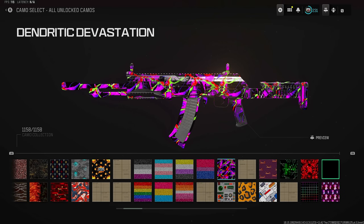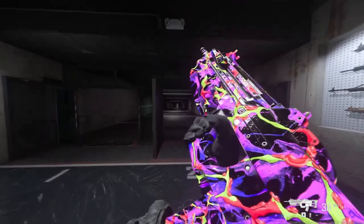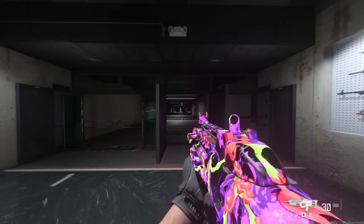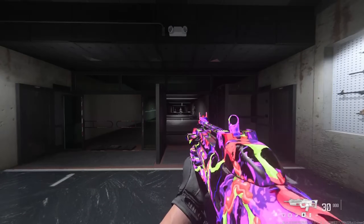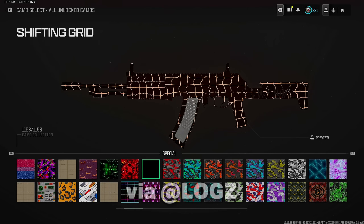There's also a second camo available through an event called the Dendritic Devastation, which is available through the Altered Strain event. Unfortunately, it won't go live until around the last week of the event — it's part of the final section, so probably around week four of this update. You unlock it by collecting a certain amount of DNA samples, but it is not an animated camo.